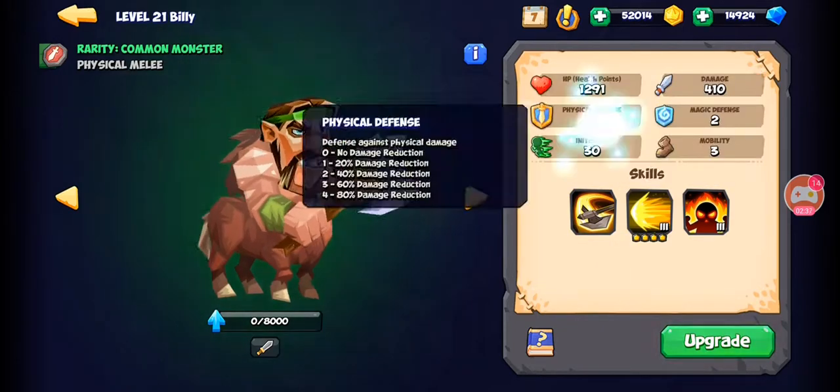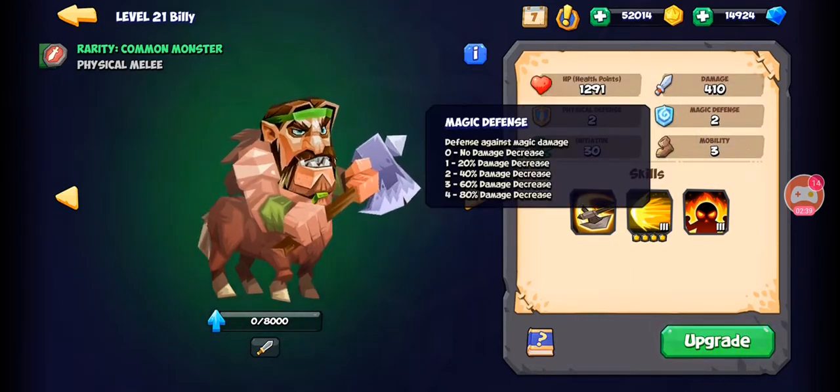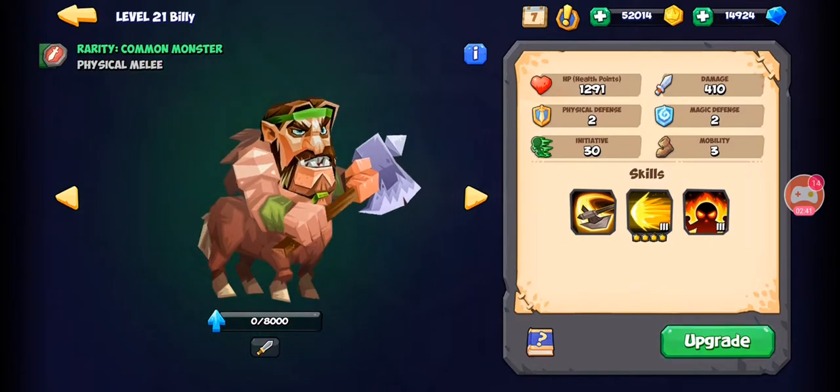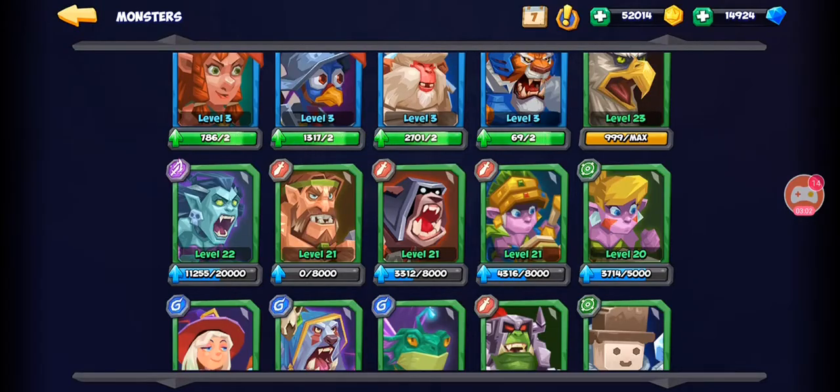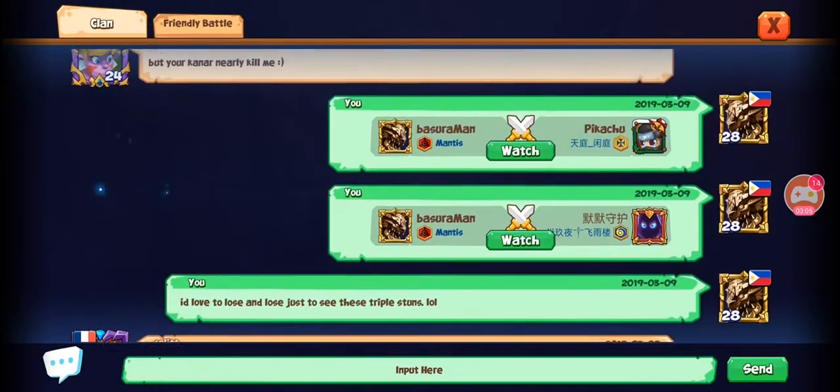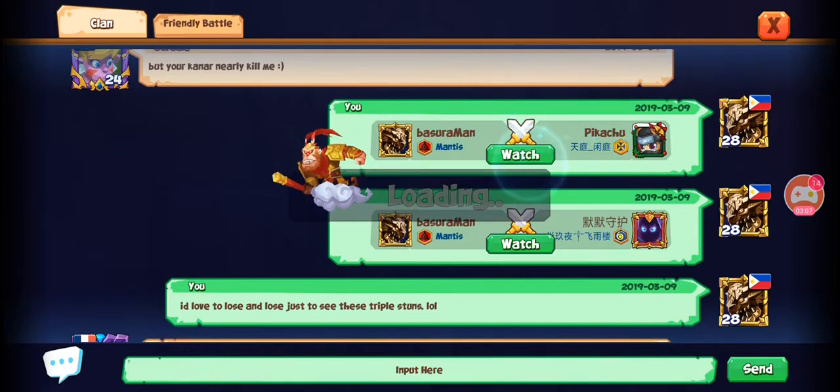He also used to have 3-1 armor, and they tweaked it to 2-2. The plus one magic defense is also a buff because it makes him a lot stronger against the more common toons in the meta today, such as Shady, Duraham, and Blocky. Let's check two matches featuring Billy in the starting lineup.